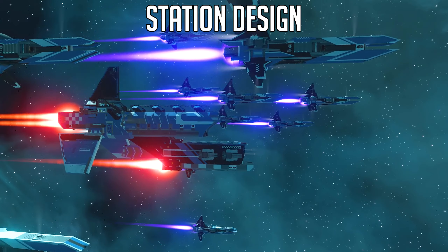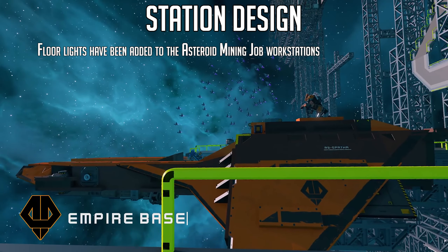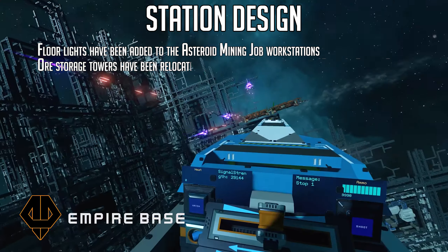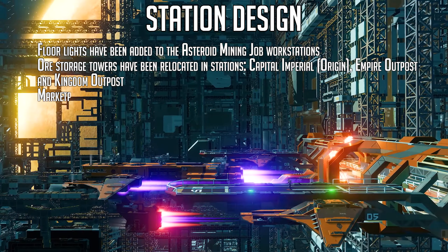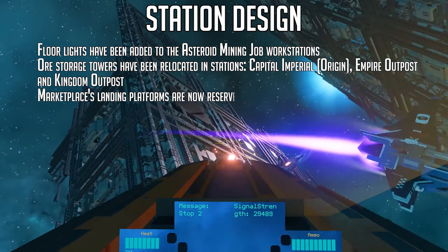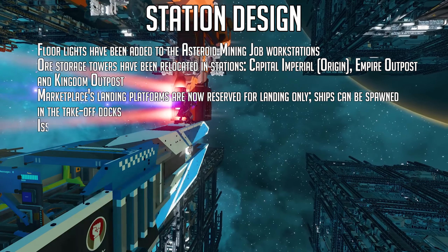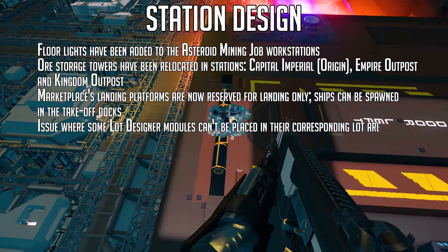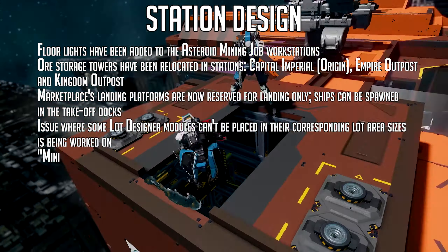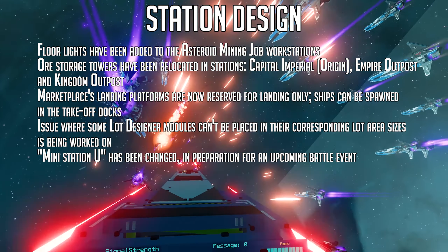For station design this week: floor lights have been added to the asteroid mining job workstations. All storage towers have been relocated in the capital imperial station, the empire outpost, and the kingdom outpost. The marketplace landing platforms are now reserved for landing only — ships can be spawned in the takeoff docks. An issue where some lot designer modules can't be placed in their corresponding lot area sizes is being worked on. A mini station U has been changed in preparation for an upcoming battle event.